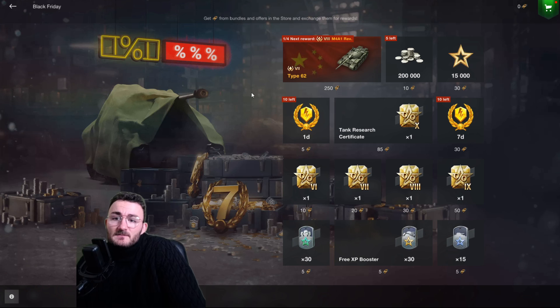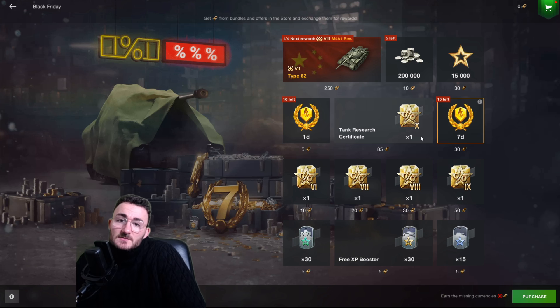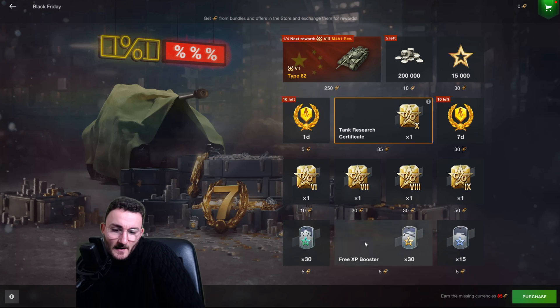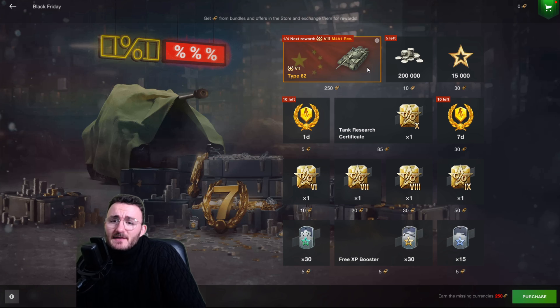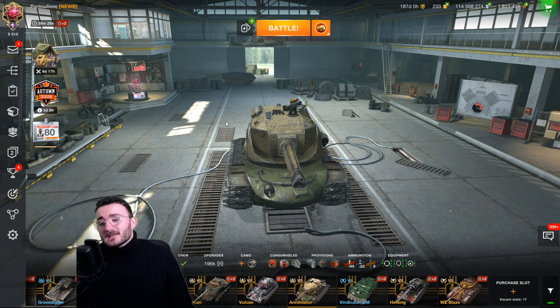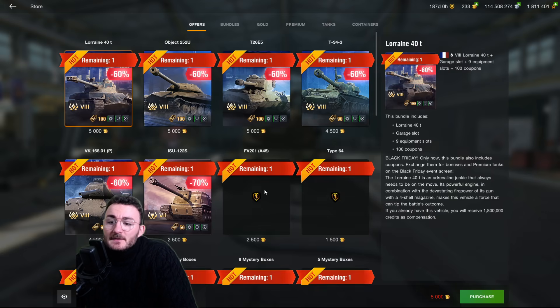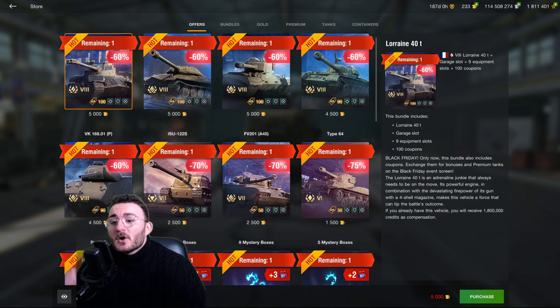As I covered in my Black Friday leaks video, you have the Type 62 right there, plus other cool stuff like seven days of premium, certificates for experience, free boosters, and credits. Now let's talk about how to get those coupons. I thought we'd be able to earn them through regular missions, but that's not the case — the missions only reward clan stuff. To get coupons, you have to spend real money.